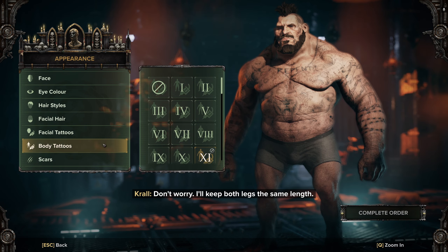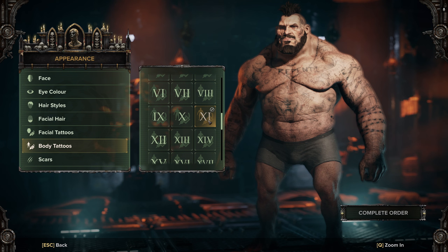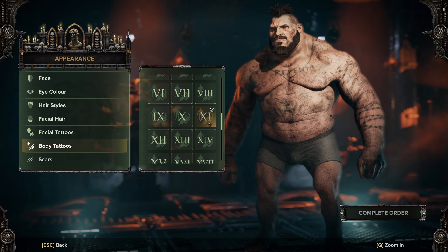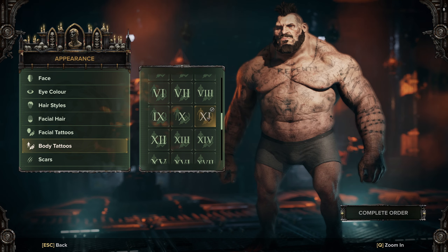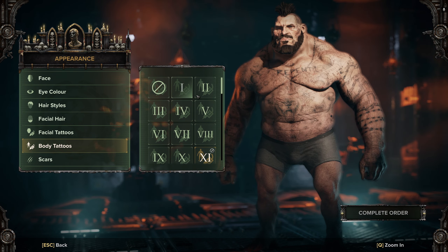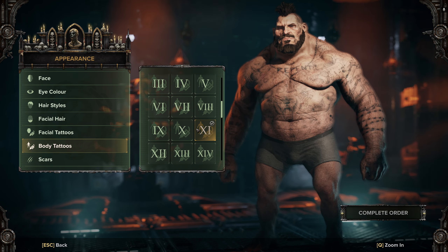If we go to their barber surgeon here, look at body tattoos. For me it is number 11, X-I. I've also seen some people report that for them it's tattoo number 10, or X-1. It depends on how many other exclusive tattoos you already have in your tattoo inventory, what number it actually is.